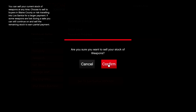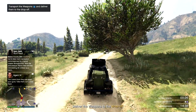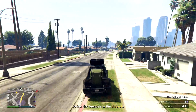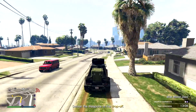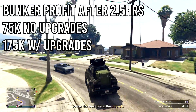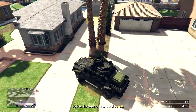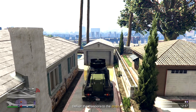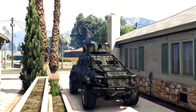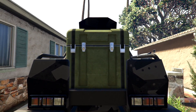If you have an upgraded bunker, you're going to make $250,000 by selling it somewhere far like Los Santos. If you don't, you'll make about $150,000. Don't forget supplies have to come into account — that's about $75,000 that you spent. So the total profit from the bunker is about $75,000 without upgrades and $175,000 with upgrades. Repeat this every two and a half hours with an upgraded bunker, or every three hours without. It's very smart to upgrade your bunker as fast as possible.